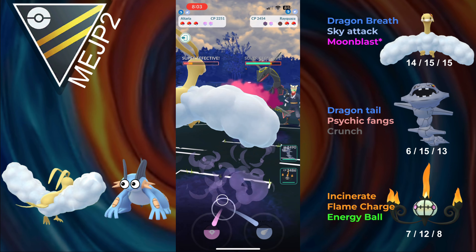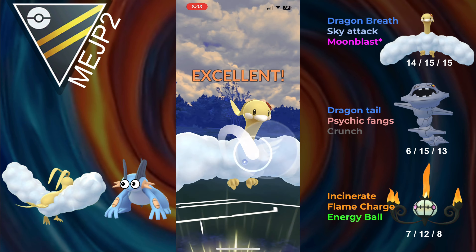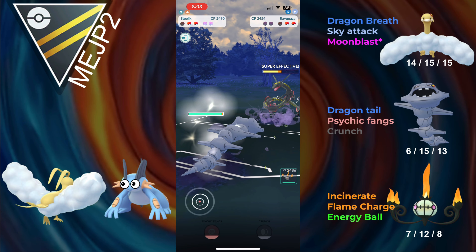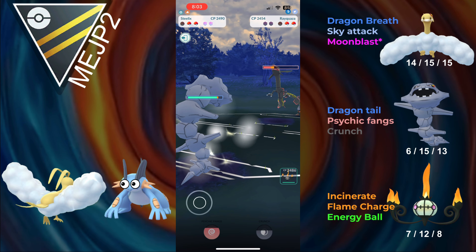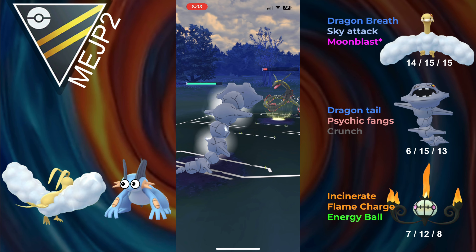Sky Attack takes out the Swampert. They then come in with a Rayquaza, which is surprising, and we're going to be able to go for a Sky Attack. This is how bulky Altaria is — it lives the Dragon Tails and gets both their shield and switch advantage. We're able to bring in Steelix, and the Rayquaza's walled.